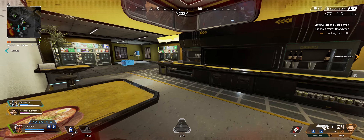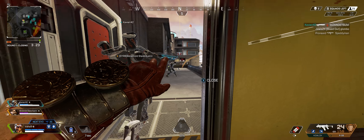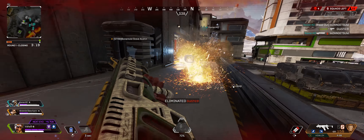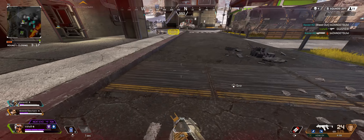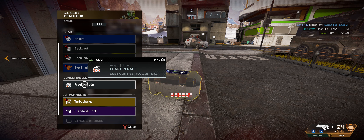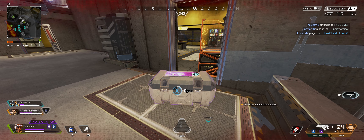Get down! Arms cover, arms cover — for your mate. Enemy down. Evo shield here, level two. It worked.